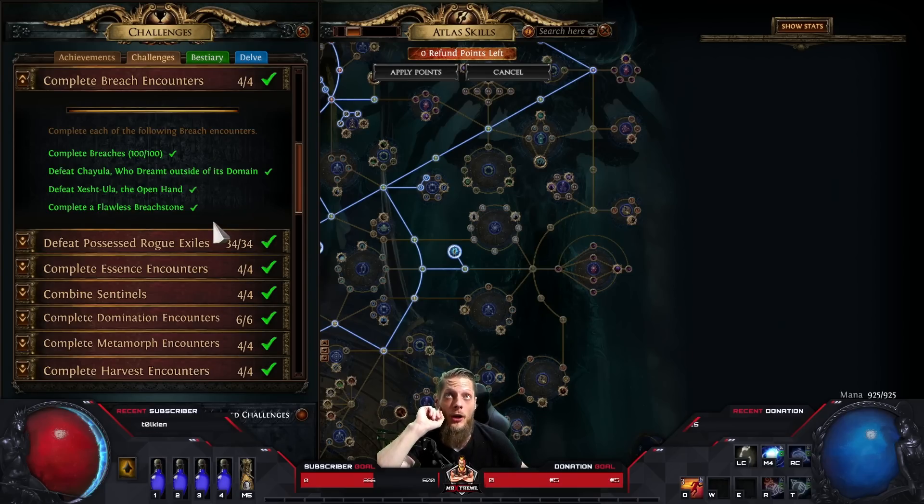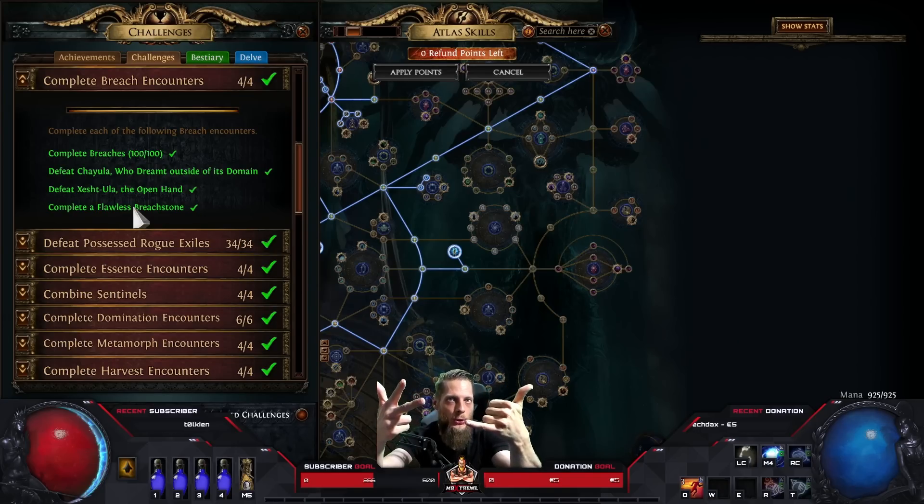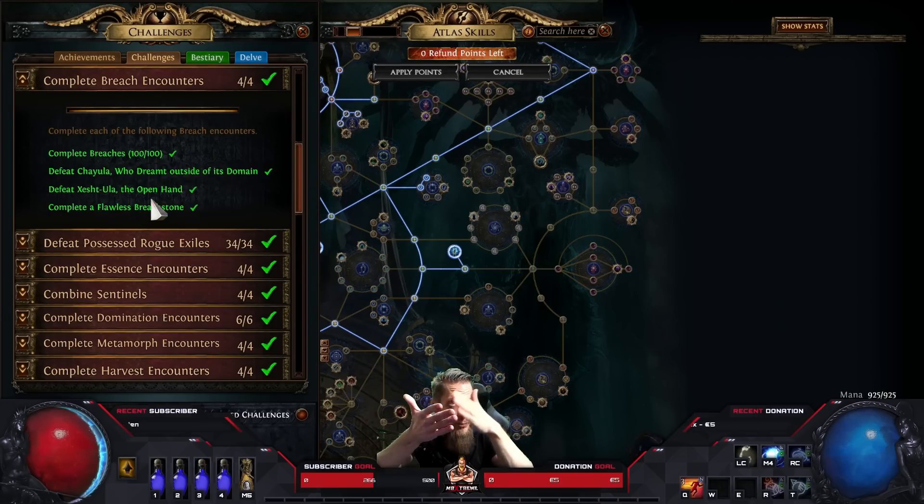The flawless breach also needs quite a good build since you have to kill a lot of monsters quickly as it opens fast. For flawless breach stones, it doesn't matter which splinter type you use - whether Xoph, Uul-Netol, or Chayula - they're all area level 84 with the same drop pool. The only difference is normal enriched breach stones up to pure stones, but all flawless ones are equal.